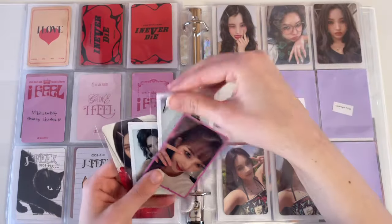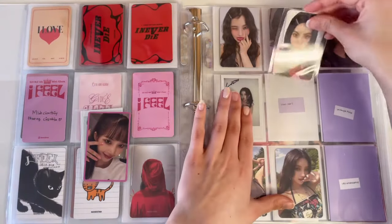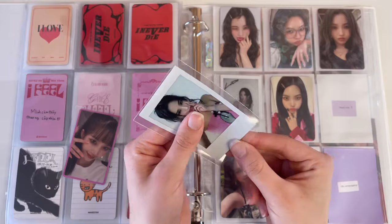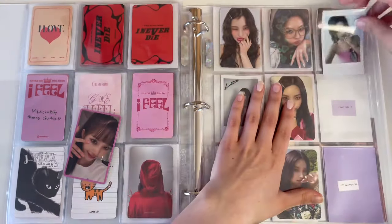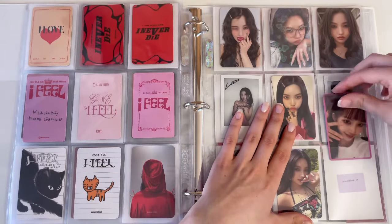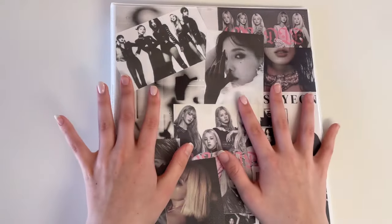Then I have the Star River polaroid and the Star River POB, which is the cutest — I can't believe I found this for a good price because this one always goes for so expensive. Then this is the Tower Records Shibuya one, going right here. And the last one is her SBS attendance card for Inkigayo. So that is everything — look at the backs, oh my god. That is G-IDLE finished!